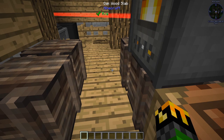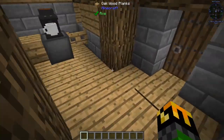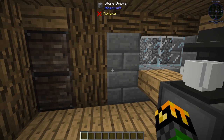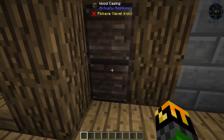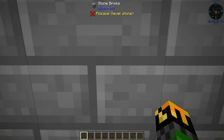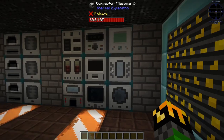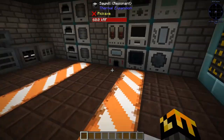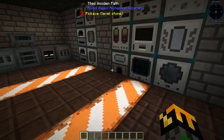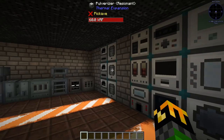The underground area is filled with what appear to be wooden and tiled wooden paths, but they are actually lighted mimic blocks — stone path for the walls and for the floor. So you can make some pretty nice-looking rooms like this.